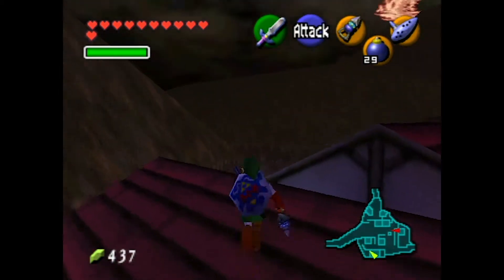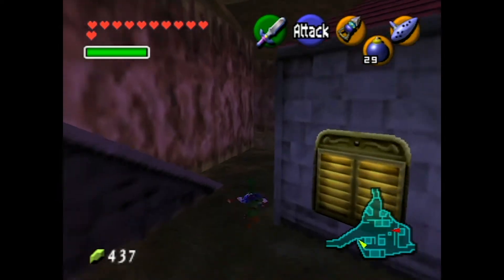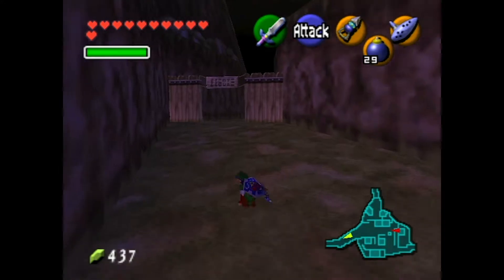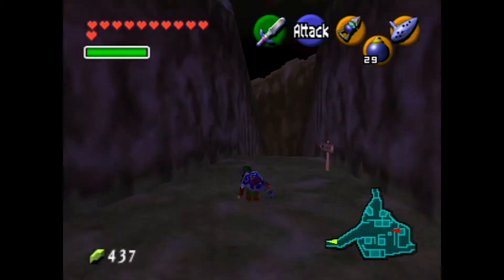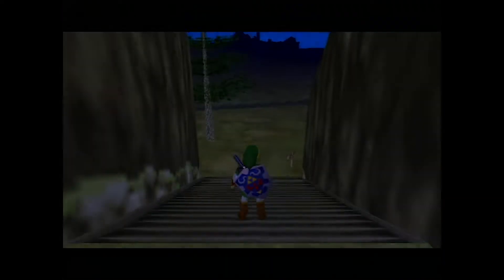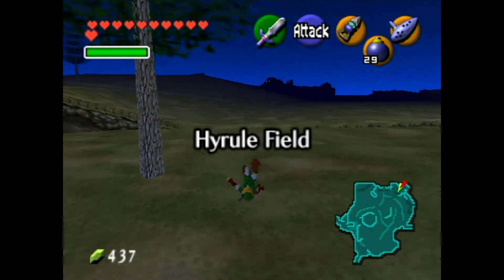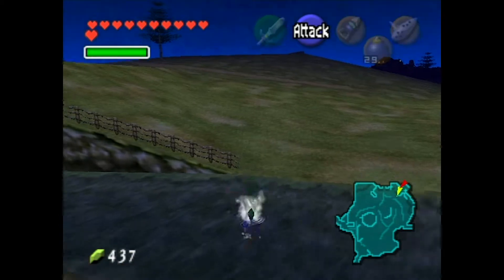I have Skulltulas. So that's the one we really need to get here in Kakariko at this point, so that's our final bug here. This area's cleared out. Time to leave. Kakariko's completely gold Skulltula'd out. That's the only one that's here as an adult, so that's very convenient. All the other ones you can get as a kid. A good chunk of them were only there as a kid anyway, so you're gonna be getting a lot of stuff there early game.